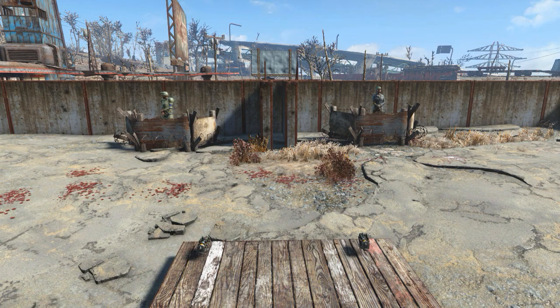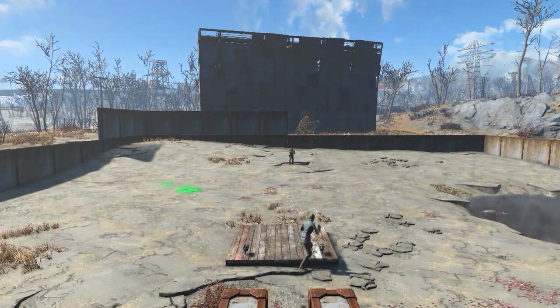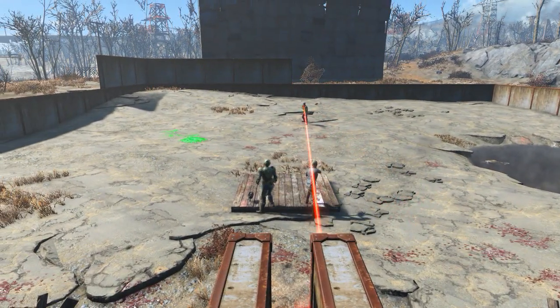In a moment, I'm going to spawn a gunner on the other side of the arena, and we'll see how the settlers react. I don't know why Green Hat passes up one pistol and takes the other, but they each get one and the fight is on.